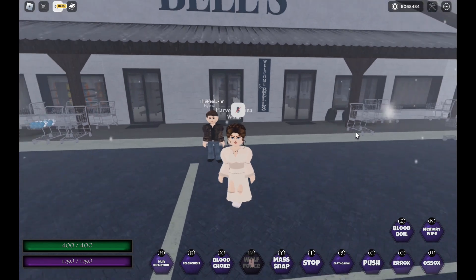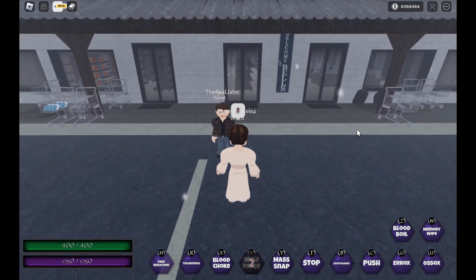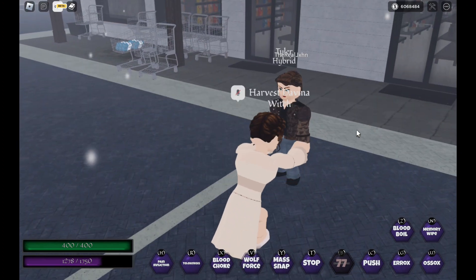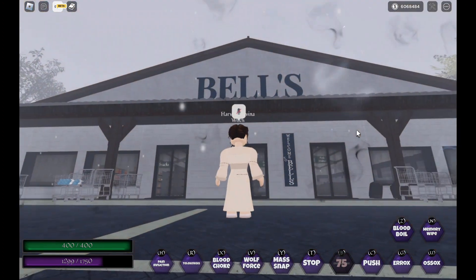Next we have B, which is her earthquake keybind — old Devina has this one too. That's what that looks like.